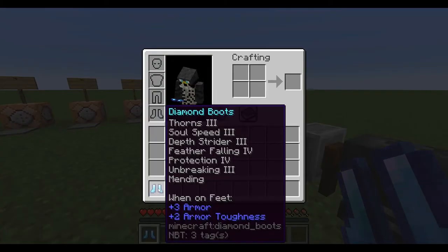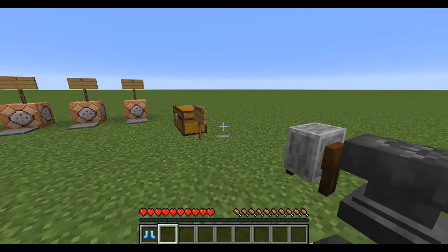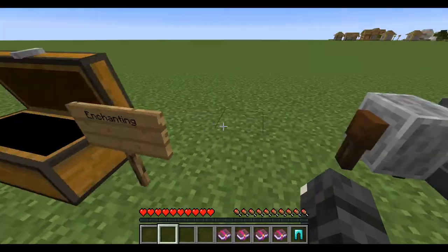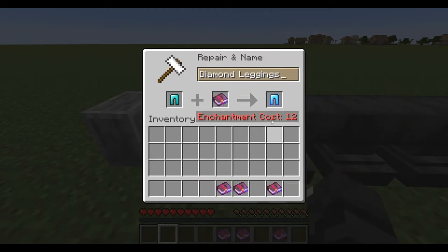Boots are very difficult to get with all the enchantments on them. Soul speed is expensive, thorns is expensive, everything else is relatively cheap. I'll do the leggings now — it's just one by one, first thorns, this is the most expensive.